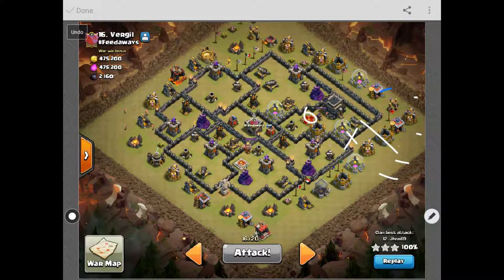Then I send in the rest of my kill squad, which is my 12 Valks plus CC, then my heroes, and they travel in this direction. I ended up using a quake spell in the middle instead of a jump spell because I wanted to make sure it was going to last. I pretty much opened all the base except for like two compartments, and because of that the Valks were going right into the other double giant bomb — they travel in this direction toward that big storage right there.